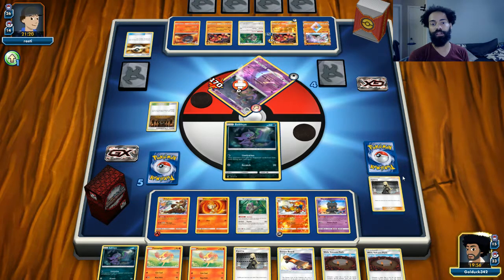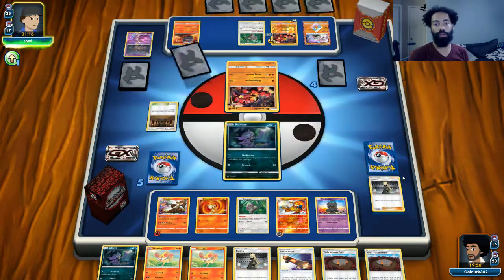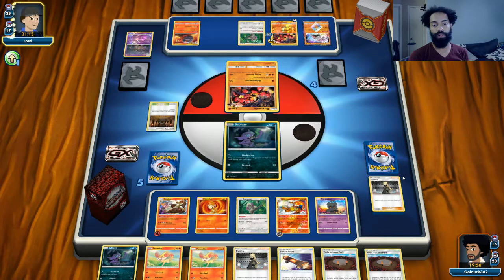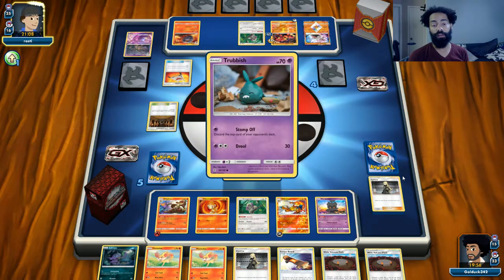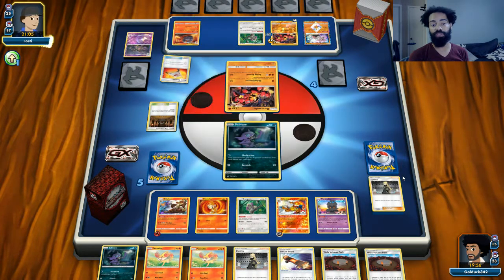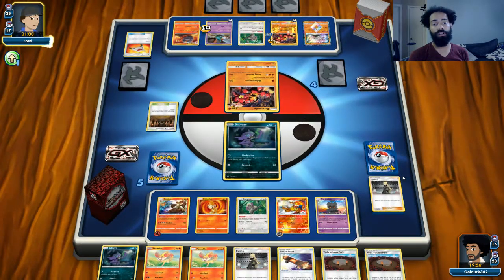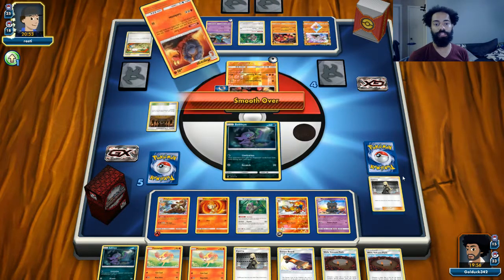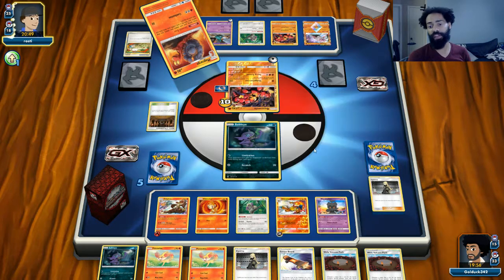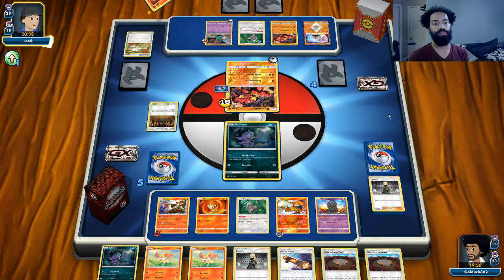The Buzzwole took 10 damage already so we can knock out the benched one within one turn. Unfortunately he can use whatever Supporter he wants right now. He's bringing back the Trubbish so Trubbish can one-shot us, but we're technically one-shotting him back. He's got the Switch and he's going to bring the other Buzzwole in — that's fine, we have Chimchar for free retreat and we actually have the Skateboard too.